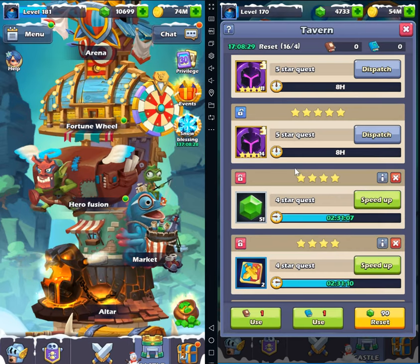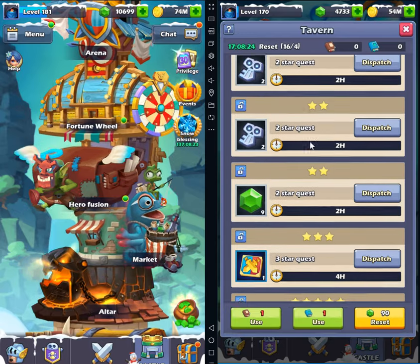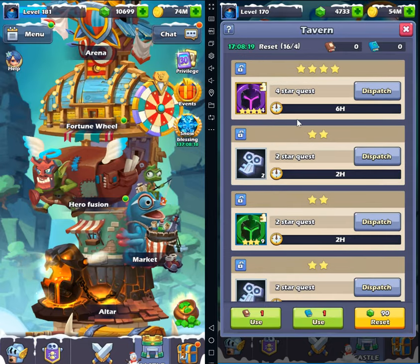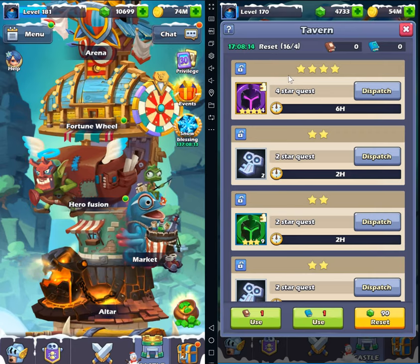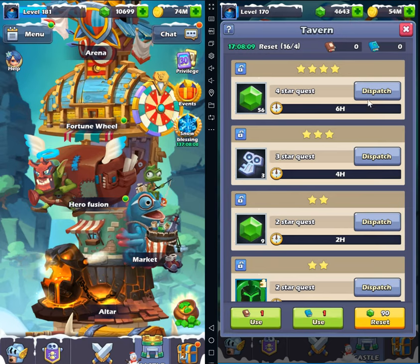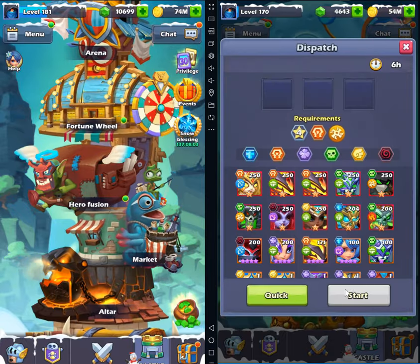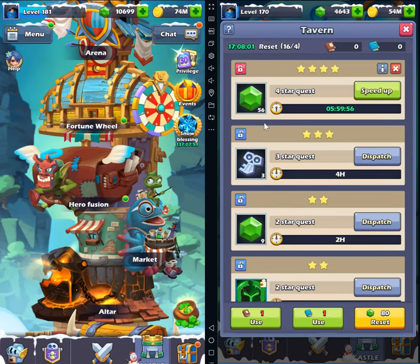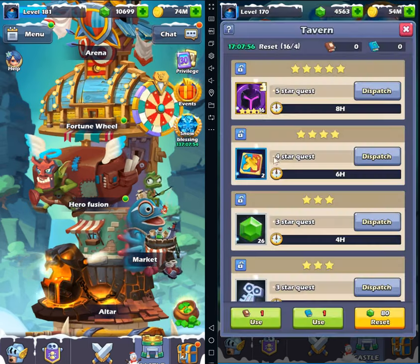Anything below five star — three star or four star — I'm going to get rid of it. Right now I don't have any good ones. To find six and seven star quests, sometimes you have to reset. Right now I have nine missions to reset. I'm going to lose 90 gems, but they're going to give me 56 gems, so I'll take that.